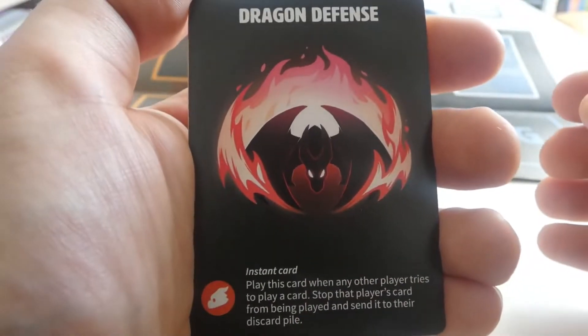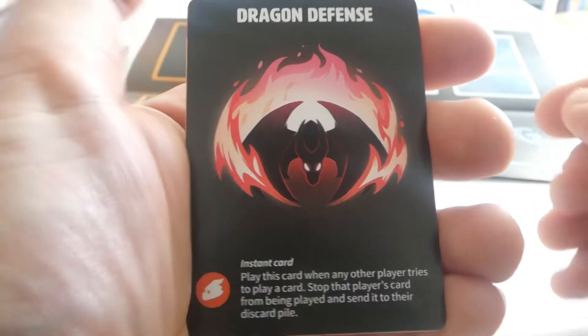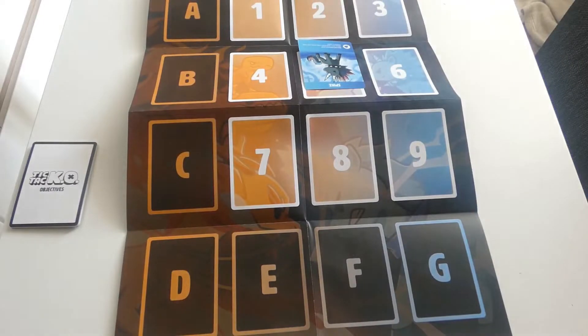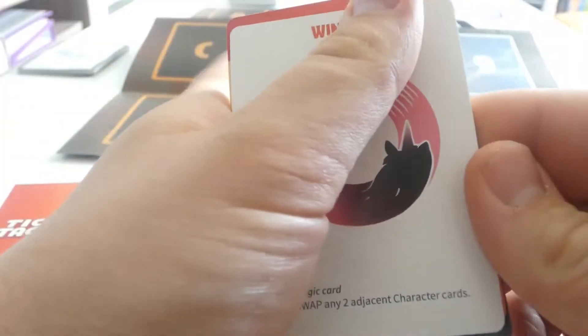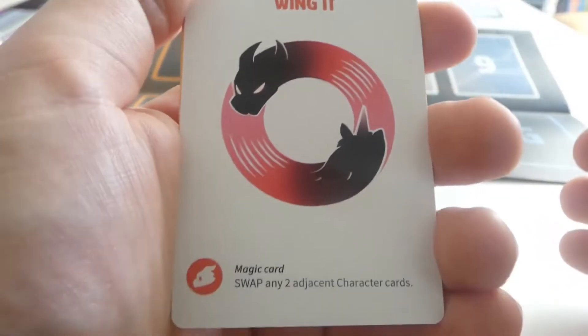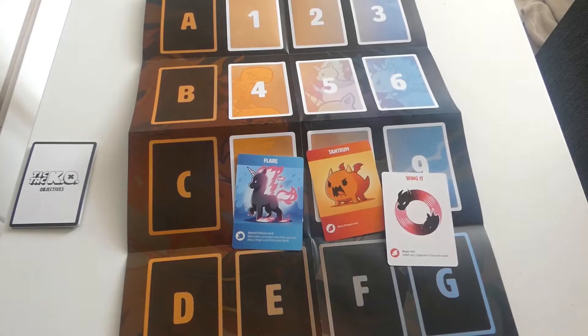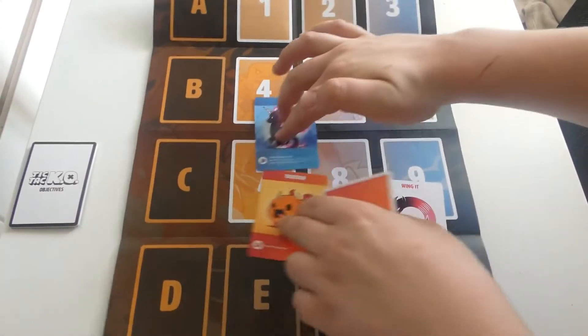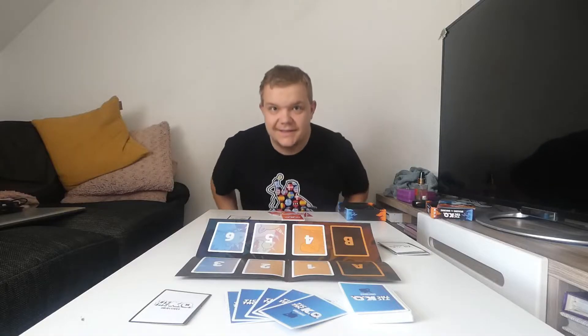You also have instant cards — true to their name, you play them and they do something right away, then they are discarded. And then you have magic cards. These range a little bit — they can work like an instant, or they can be something that happens across the turn: your turn, then your opponent's turn, and then they're over. And that's it.